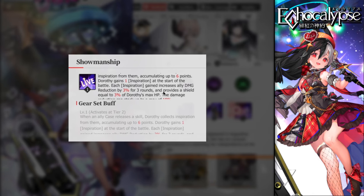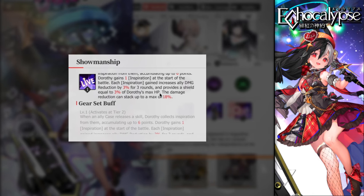Each inspiration also provides a shield equal to 3% of Dorothy's max HP — this is where HP builds come in for defensive purposes. The damage reduction can stack up to a maximum of 18%, and the shield can potentially stack further each time she casts. At augment six — which most free-to-play players can reach — each inspiration gives 5% damage reduction for three rounds, going up to 30% total damage reduction.